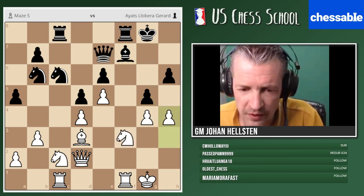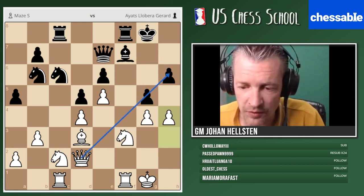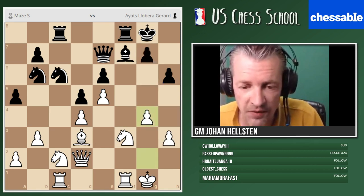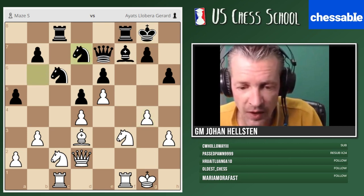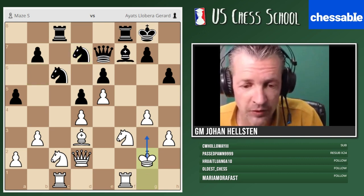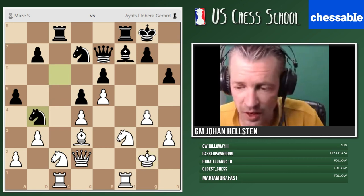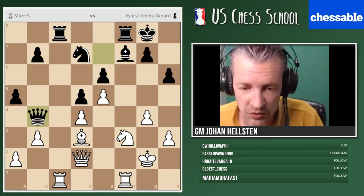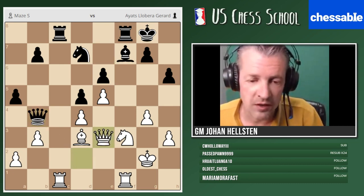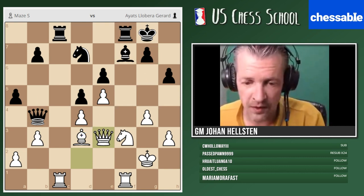After bishop f7 and g4, if g5 — maybe there are some tactics, but you can probably play h4 and it's already extremely dangerous for black. The queen is eyeing the h6 pawn. After h-takes, black cannot play g5 anymore. In the game they started to reorganize their minor pieces. King g2 — the king would like to go to g3 at some point to gain more space. Knight b4 was played — when we have a space disadvantage, we're happy to swap pieces.